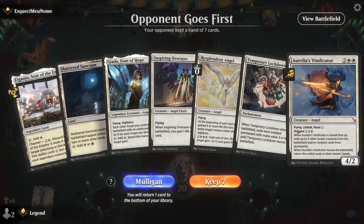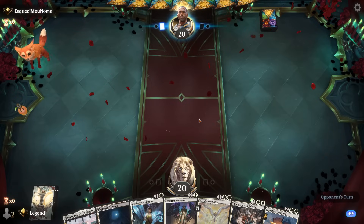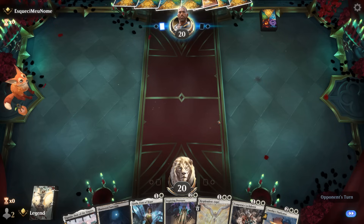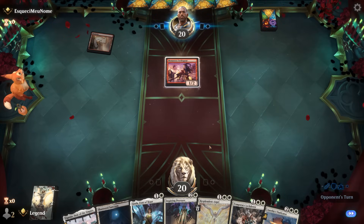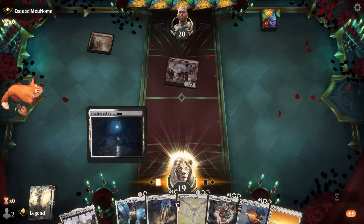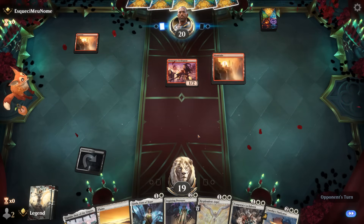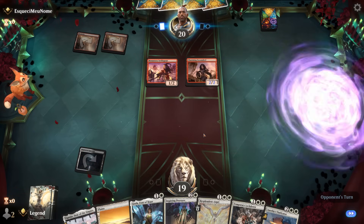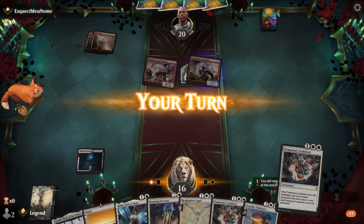We're on the draw with what looks like a keeper. Just need to draw a couple more lands, but Jada can also help if it survives. Against a hyper-aggro deck we may need Lockdown, which can be awkward with Jada. We are up against Mardu aggro. Jada is likely to eat a burn spell so I'll still play it on turn two — if it survives, great, and we can make a bigger Resplendent Angel or Vindicator. Against mono-red, we usually run out of time, so whatever we can do to affect the board early is worth it.